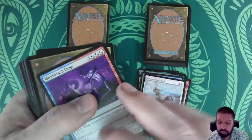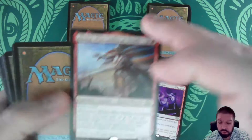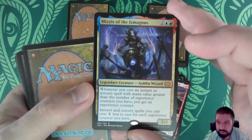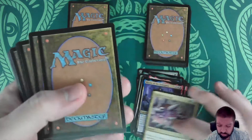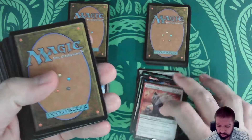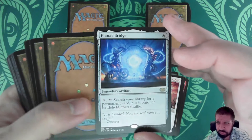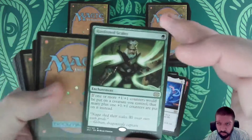Restoration Angel — also a cheap one. Mindrake Liege, Alesha, Mizzix of the Izmagnus, Guided Passage, Balefire Liege. There was a legion of lieges in this set and most of them aren't worth that much — they're not bad cards, but still. Planar Bridge. Hardened Scales — about a four-dollar card, so we're moving up from the jank at least a little bit.